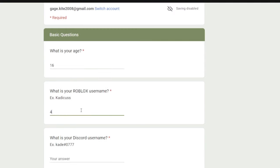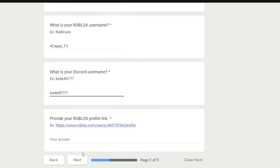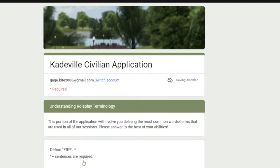The basic questions include your age — it's gonna have to be 14 or 15 minimum, I believe. Let's say 16 as an example. Then your Roblox username goes right here, and your Discord username right there. To get your Roblox profile link, you go to your Roblox page, copy and paste the URL — that's how you fill in that part. Don't copy mine, this is just for demonstration.